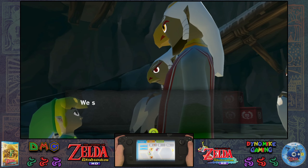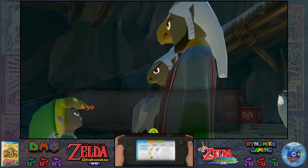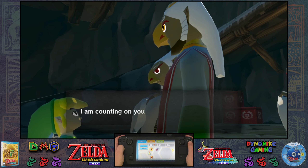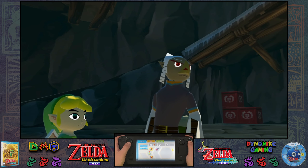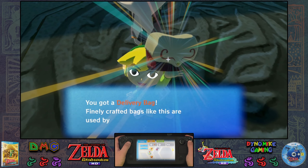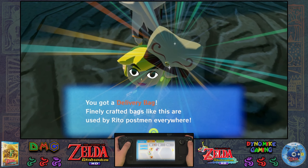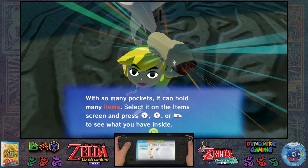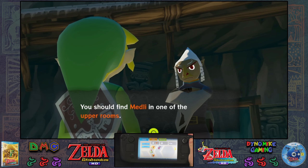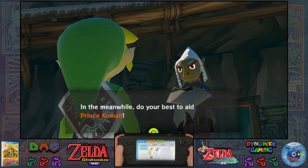I thank you. We shall do our best to solve our problem as quickly as possible so that we may better help you with yours. I have something I wish to give you to pass to my son — a young girl named Medley is holding on to it for me. Would you find her and take it? I am counting on you. Here, Dino Mike, take this with you. Who knows, it might come in handy. So we have to help out his son, and this girl Medley apparently has something for us. You got a delivery bag — finely crafted bags like this are used by Rito postmen everywhere. With so many pockets it can hold many items. Select it on the item screen and press Y, X, or R to see what you have inside. You should find Medley in one of the upper rooms. Leave the Great Valoo situation to us — in the meantime, do your best to aid Prince Kamali.